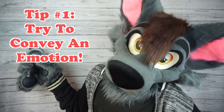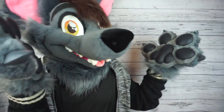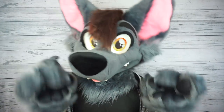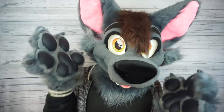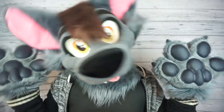Tip number one: try to convey an emotion. Is your character cheerful? Maybe they're grumpy, or maybe they're lovable, or whatever qualities you can think of. However you want your character to come across, trying to make that emotion visually apparent is a really great place to start. Once you find something that feels right, you can really start to build on their personality. You can go pretty much any direction with it.